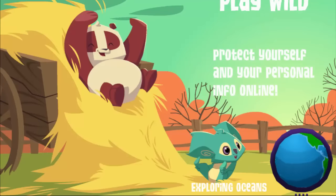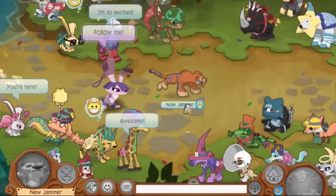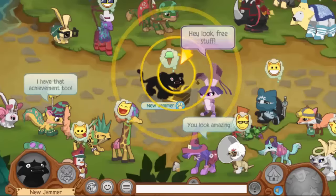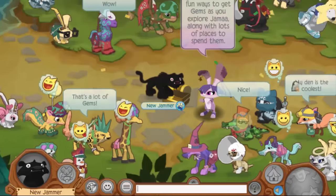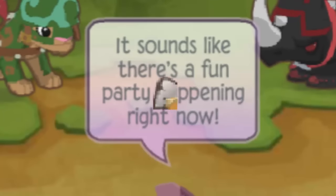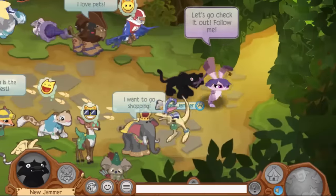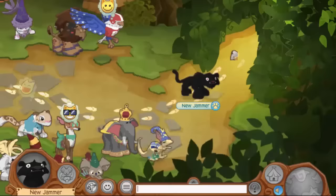Once you're satisfied with all your information just go ahead and create your account, and it'll bring you to the normal Peck tutorial with her annoying voice. Just follow Peck as you normally would and complete the tutorial. After you get your free gems and your achievement, she's actually gonna say something different — she says 'It sounds like there's a fun party going on right now, let's go check it out, follow me.'